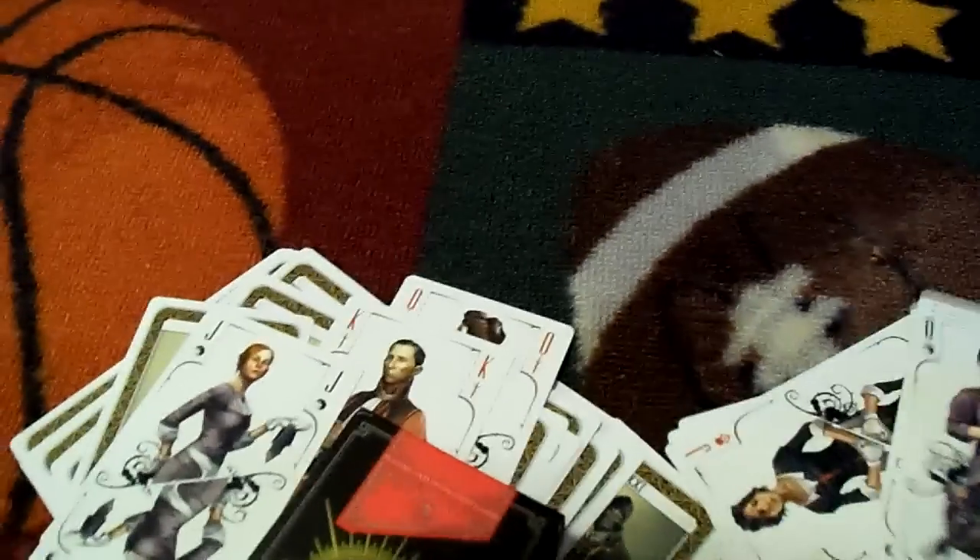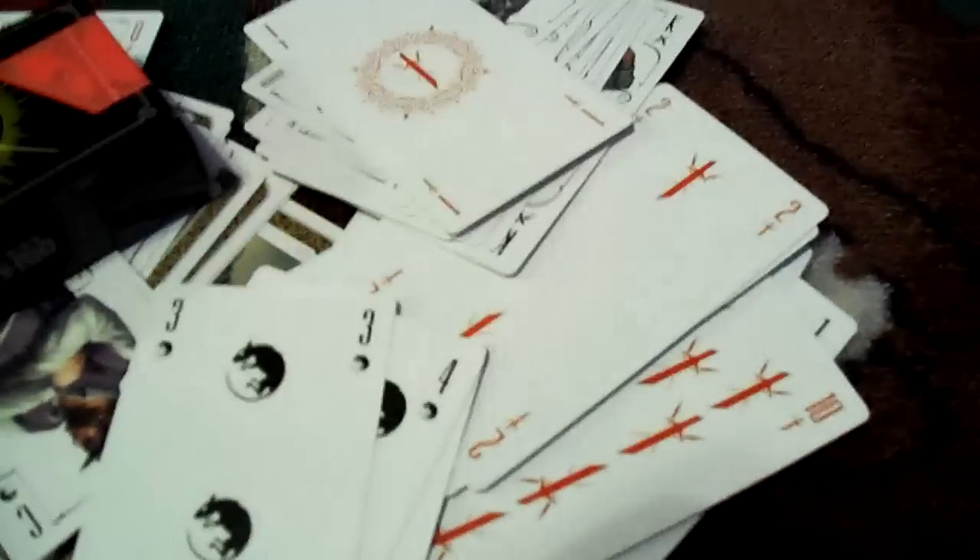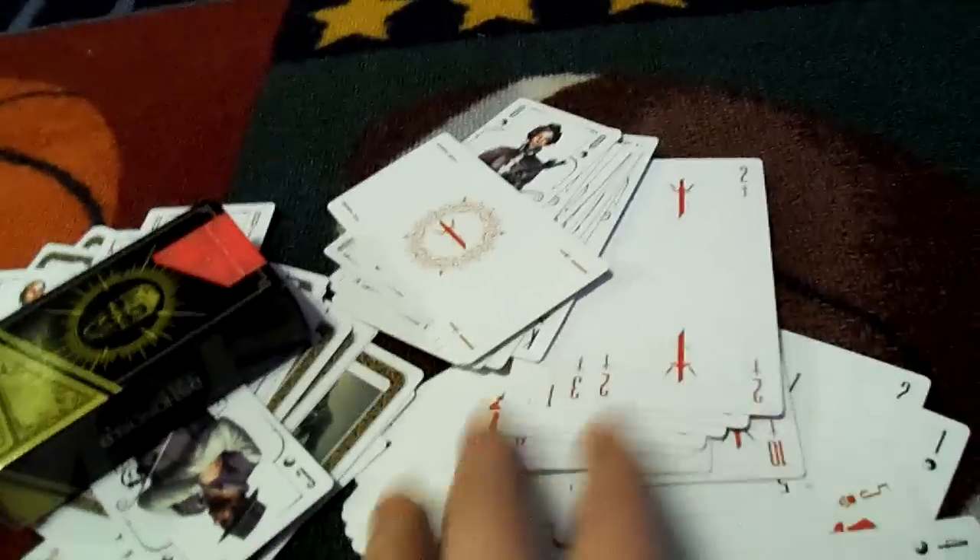Down here you got some — yeah, see, there's like normal playing cards you can use. There's threes, so you got your threes, and then ones — these are ones — tens. So pretty much it's just like a whole deck of cards. You can just look at these real quick, see all of them. I think it's pretty cool.